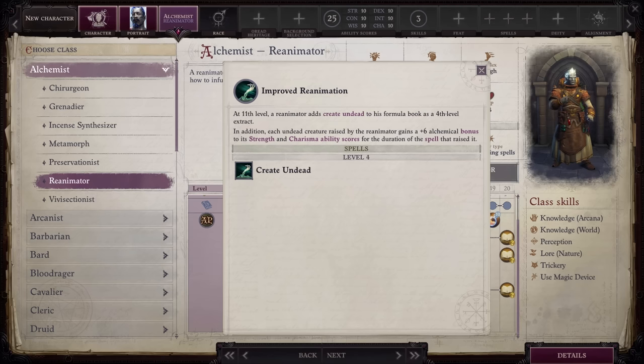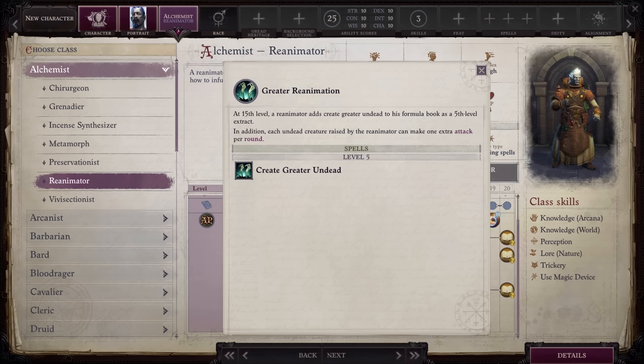At level 11, you get Improved Reanimation, which adds Create Undead to your formula book. This spell will let you raise a Grave Knight or Guardian Armor, both of which are higher level undead summons than what you get from Animate Dead. The alchemical bonus your undead summons receive also increases to plus six for Strength and Charisma. At level 15, you get Greater Reanimation, which adds Create Greater Undead to your formula book. This spell will let you raise a Devourer or Advanced Greater Shadow. In addition, all of your undead summons can make one extra attack per round.